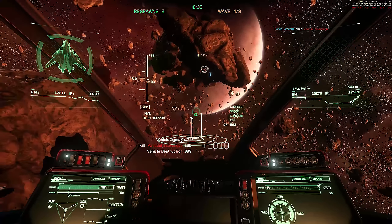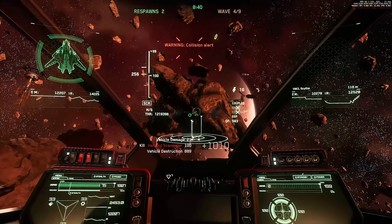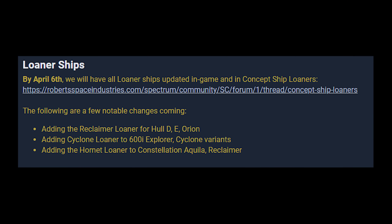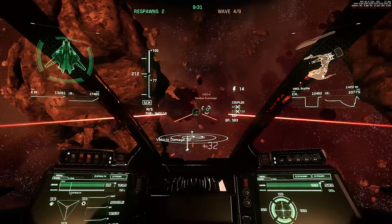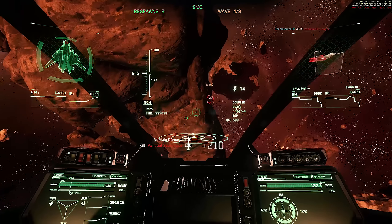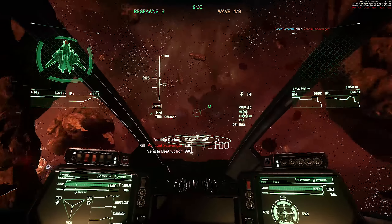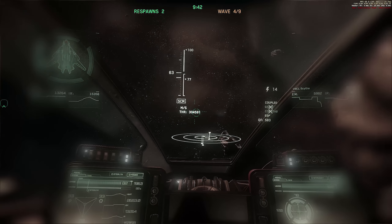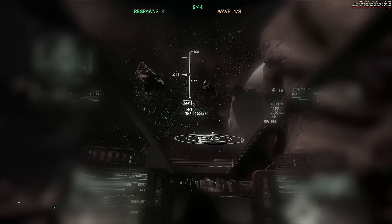With this patch, or at least at the same time, they are adding the Reclaimer as a loaner for the Hull-D, Hull-E, and Orion — so if you have one of those ships you'll be getting a Reclaimer in the meantime. They're also adding the Cyclone loaner to the 600i Explorer and Cyclone variants, and adding the Hornet loaner to the Constellation Aquila and Reclaimer, so you can play Arena Commander with a fighter if you own one of those ships.